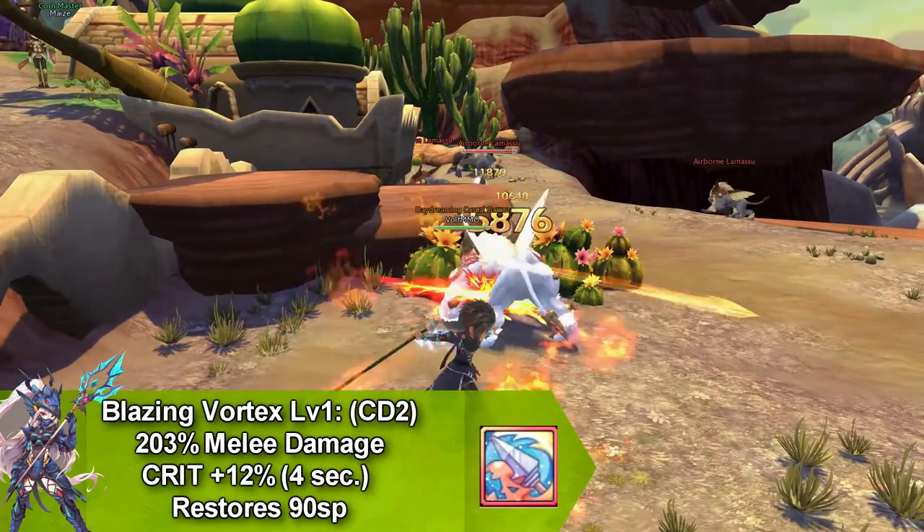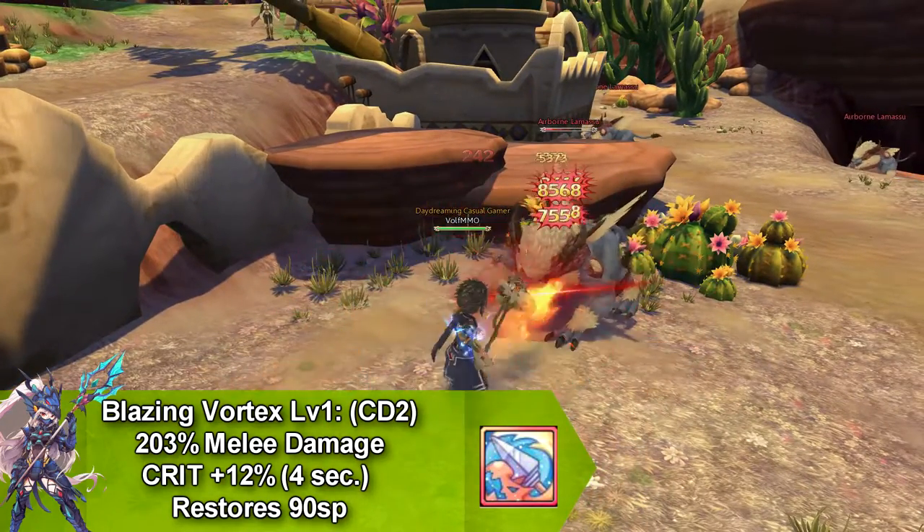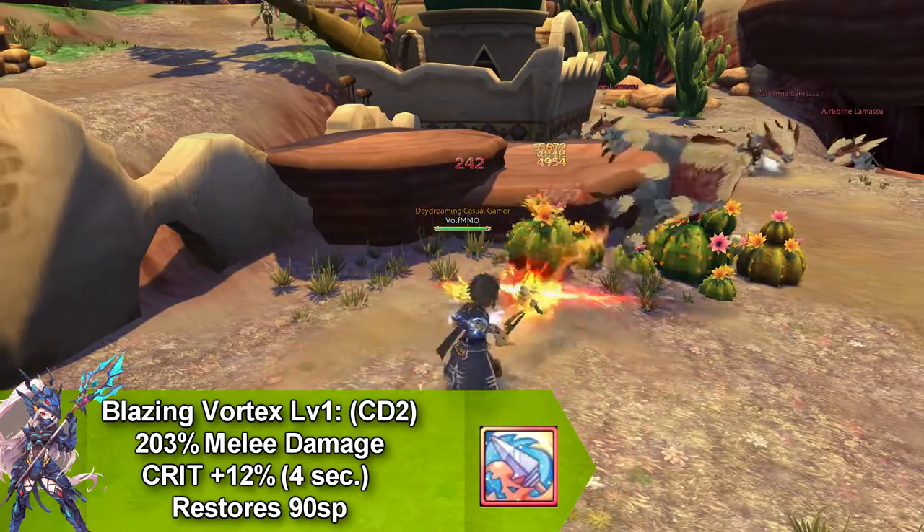Our next skill is Blazing Vortex and this does melee damage and increases your crit by 12% for 4 seconds. This goes on cooldown for 2 seconds and restores 90 SP.